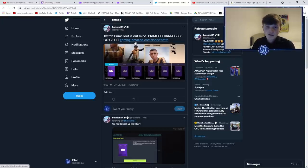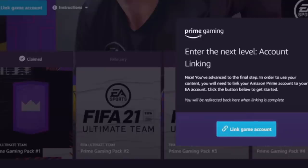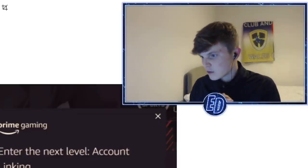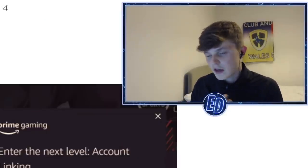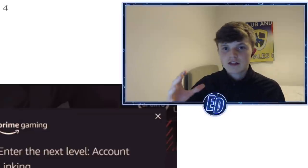Once you've done that, go to the next link which EA usually tweets — like they did last year. It's all in the description. It'll take you to this page here. You're gonna have to click 'Link Game Account.' What you're gonna do there is link your EA account with your Twitch and Amazon Prime and it will all link together, and pretty much every pack you get will go straight into your FIFA account.